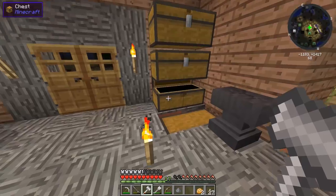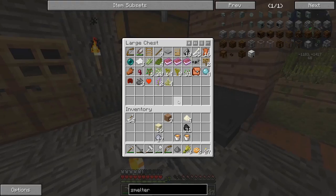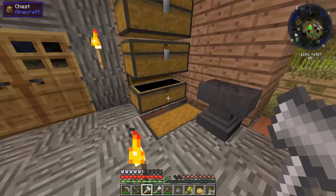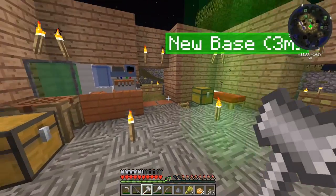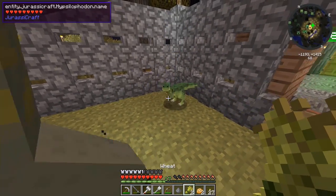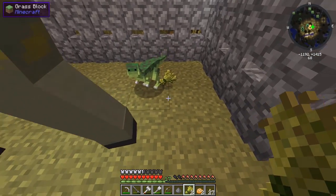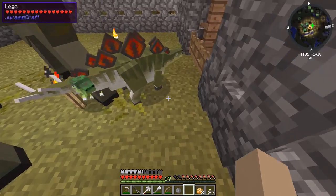We haven't fed our dinosaurs like ever. Do we have any like wheat? We have a little bit of wheat. No seeds, and I don't think they can eat saplings. Let's give them a little bit of wheat. Just might as well feed them - there you go. Someone just ate that wheat. There we go - now I'm completely out of wheat. Oh, look at the little Hypsilophodon!